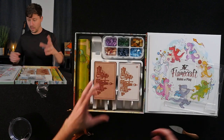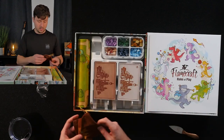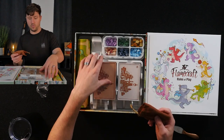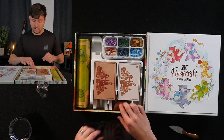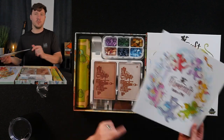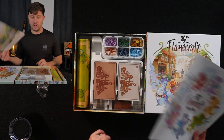Now I can slot that there and slot these here, and once I've done so I can put this little topper on. And this is the bag for the coins, so I'm just going to slot that right here for now because I don't need it yet. So this is the deluxe version of Flamecraft — this wasn't supposed to be a long drawn-out video, it's just showing you the differences between the retail and the deluxe.